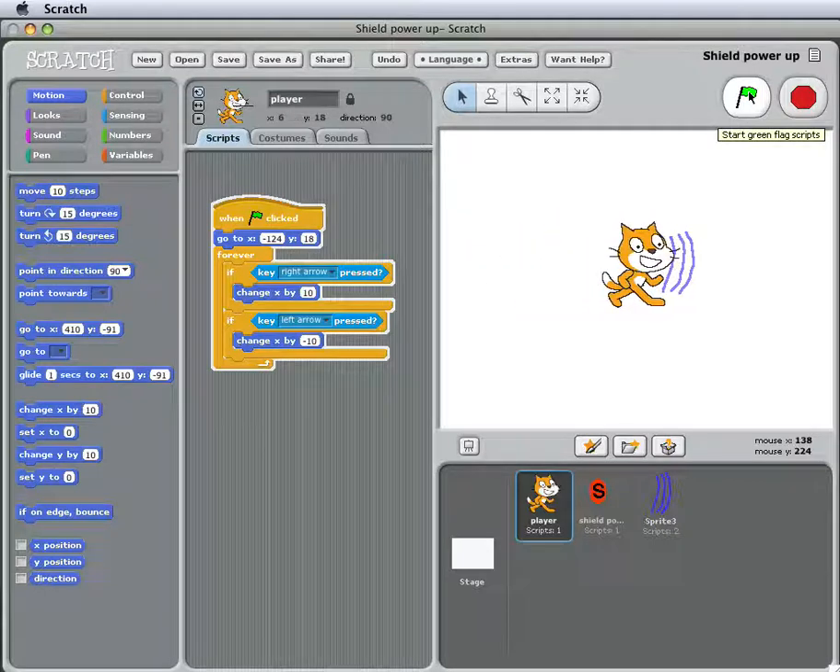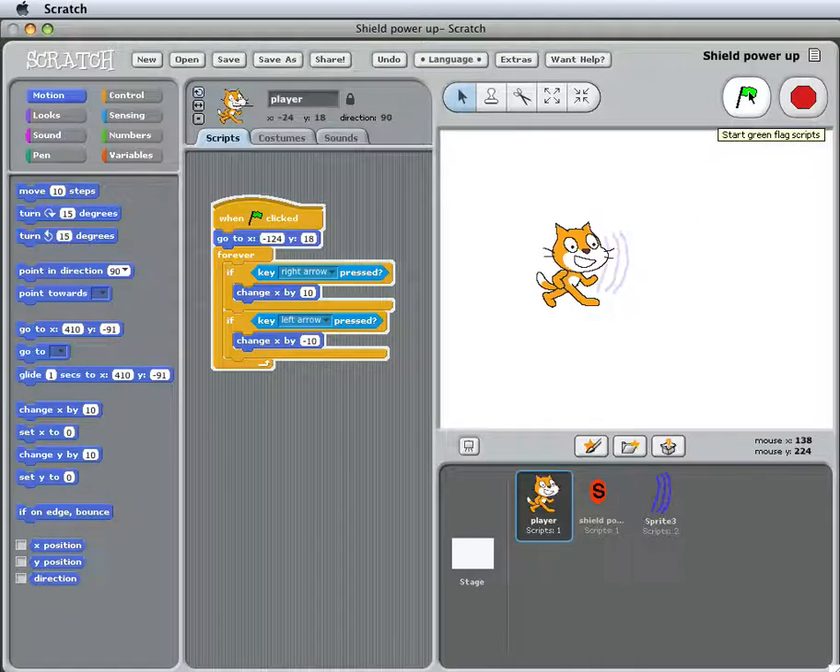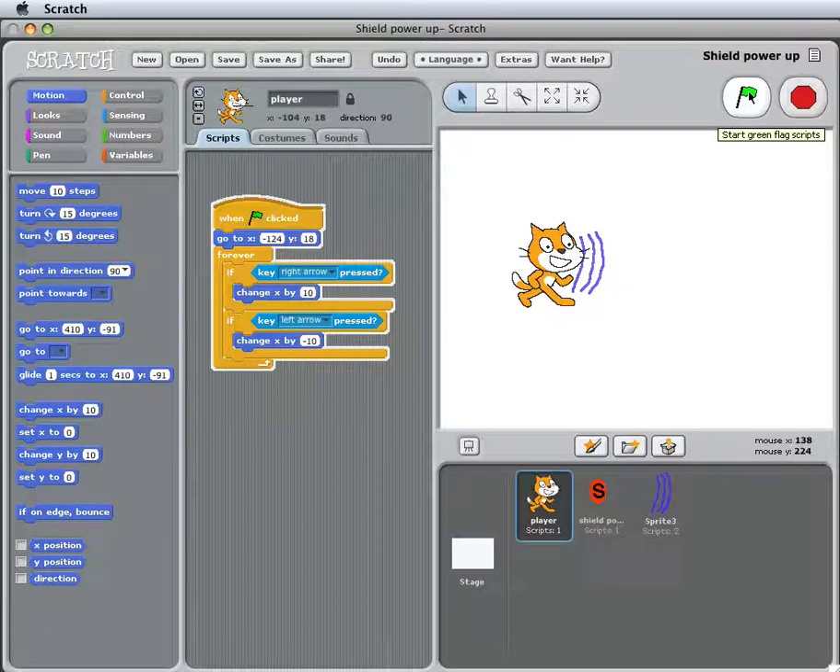The shield diminishes over time, and once it's gone — which happens after about 10 seconds — a new shield power-up appears and he can get another shield. This is just the beginning of what could be a game where maybe he's being attacked or something, and the shield helps him depending on how strong it is.